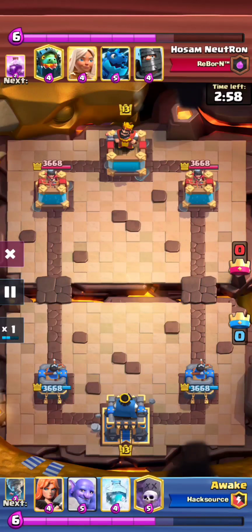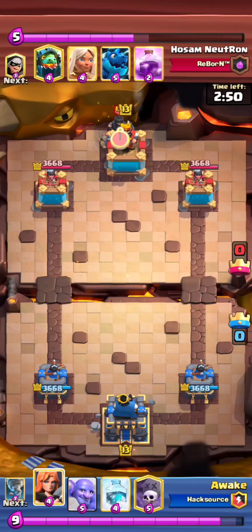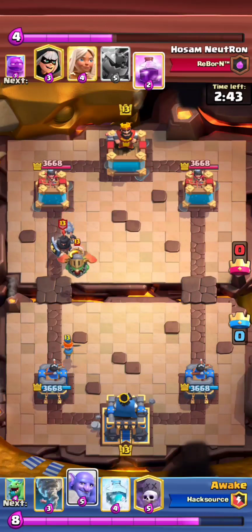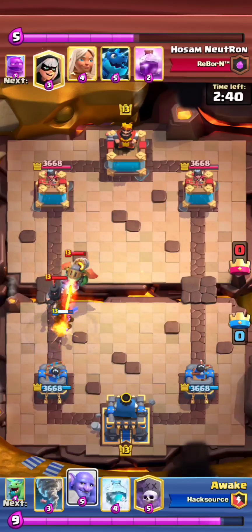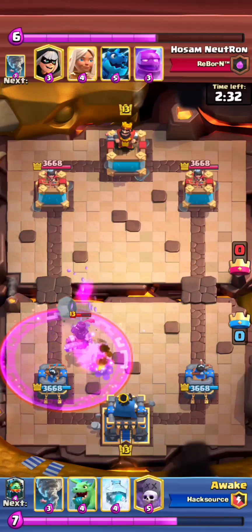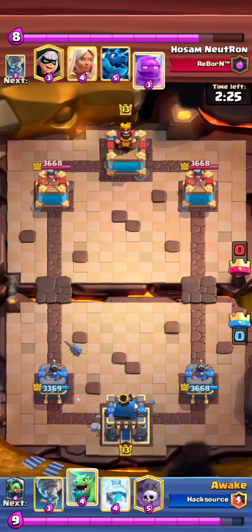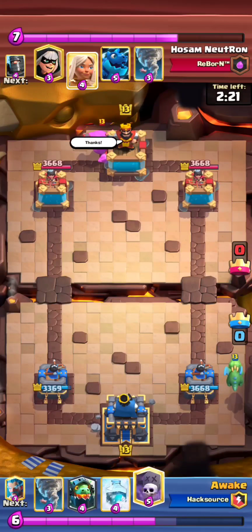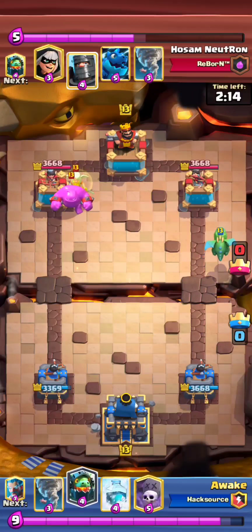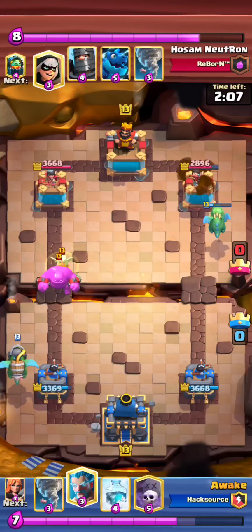Jumping into the game right after that versus Hosian Neutron — this is a super good matchup for me. He goes dark prince, then inferno high — I'm not really sure why, I don't think that's a good play. So I just go bowler and he cycles his rage, which gets the dark prince a hit but I knew I was up one elixir. I have baby dragon down low and he goes in for an eagle at the same time. If I had dropped the baby dragon on the left side it would've just died anyway, and he would've been able to build an even bigger counter push. So I go opposite lane to try and get some tower damage instead.